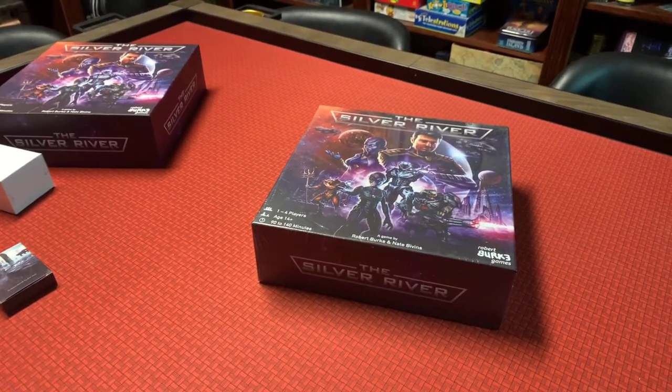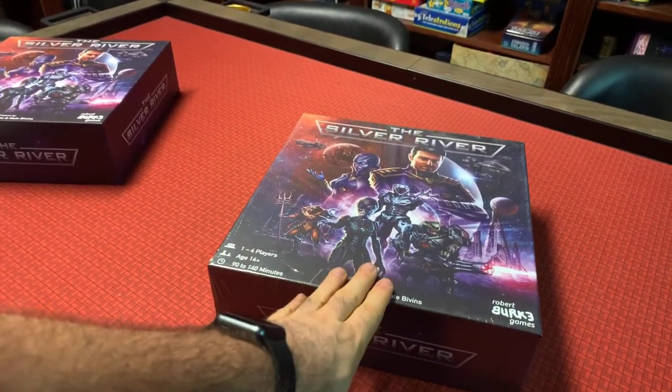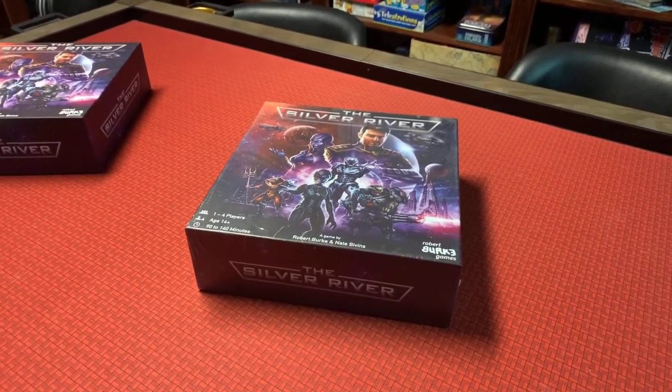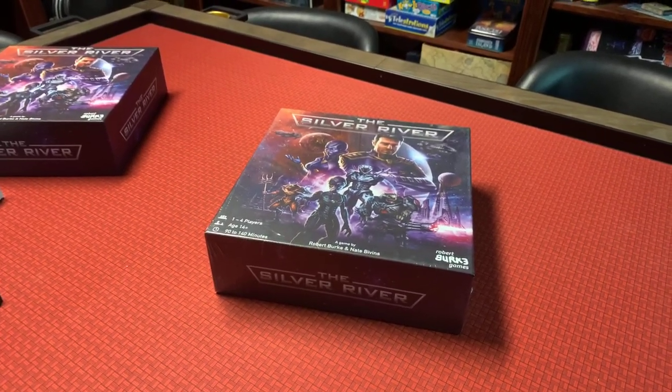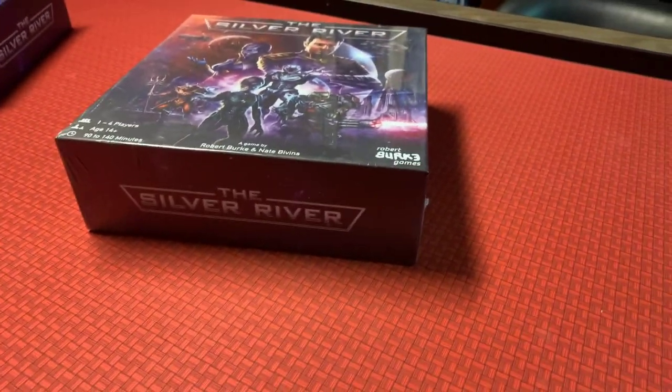There should be a sticker inside the box that you can choose to place on top of your box to identify it as a Deluxe Edition. But when these ship, there'll be no way to tell which is which. The Deluxe Edition has all the extra components, two extra races, that sticker, and all the plastic bits as well. So I'm going to unbox this for you now and see what we got.